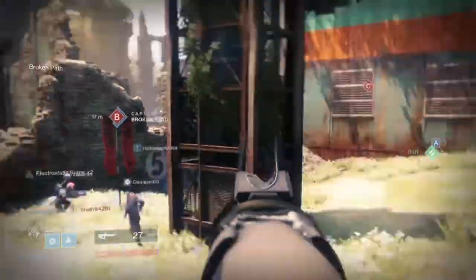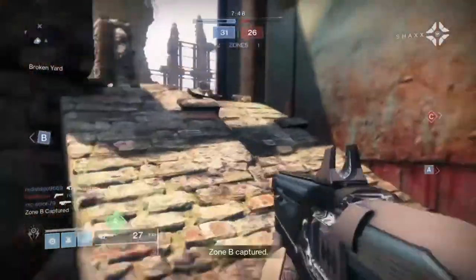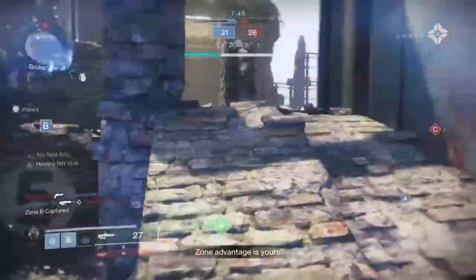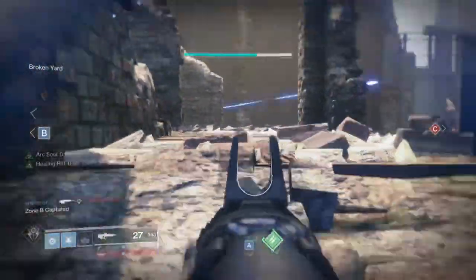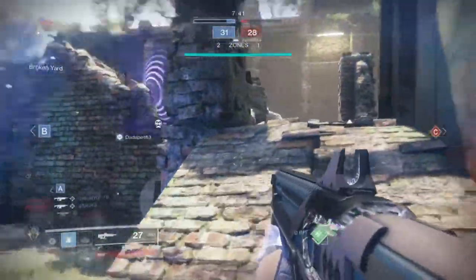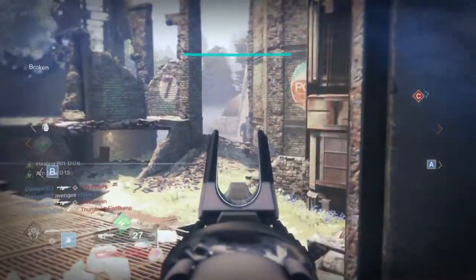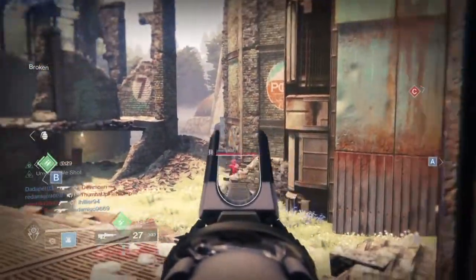The Warlock Stag Helm is an exotic that many people overlook for its simplicity and usage in game. It rewards players with Rift energy upon being critically hit and will also allow you to drop a healing Rift upon death. For both PvE and PvP this should sound pretty great and handy to use in team play from 6 man groups to 3 man groups.